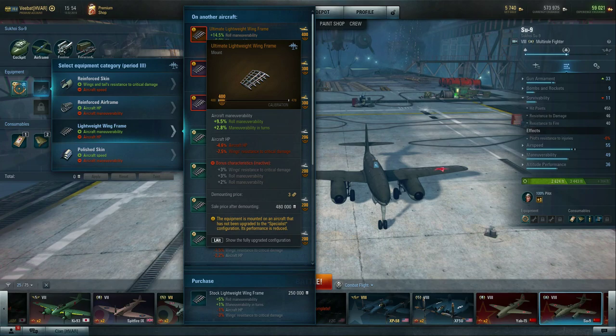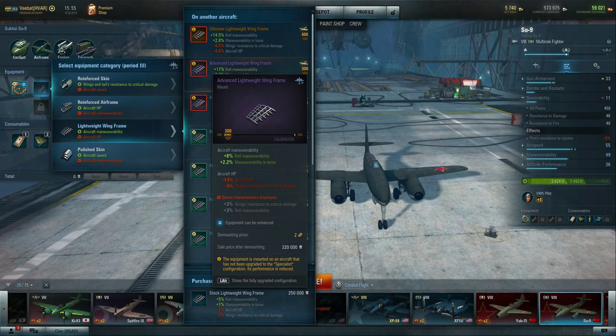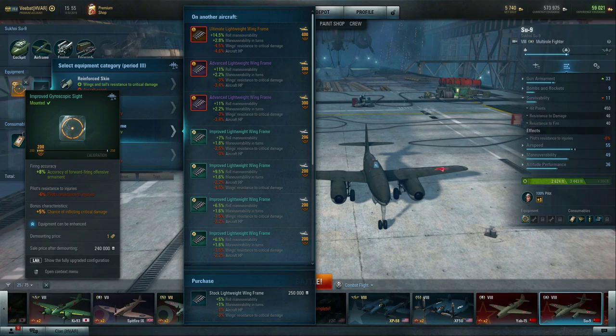Its performance is reduced — you can see the negative bonus characteristics are inactive. When you upgrade a piece of equipment, you roll a bonus characteristic. Since this has been upgraded to ultimate, there are three available bonus characteristics, but none of them are active because this airframe isn't specialist yet. The same goes for advanced — you can't use advanced on a stock or elite aircraft without suffering a loss of bonus characteristics, losing both bonuses.